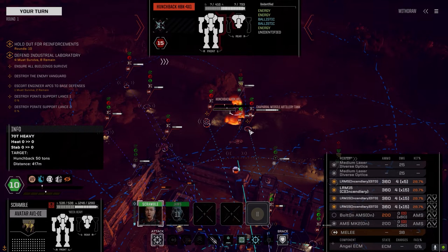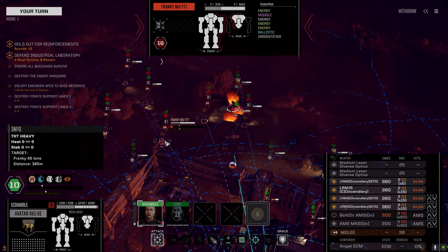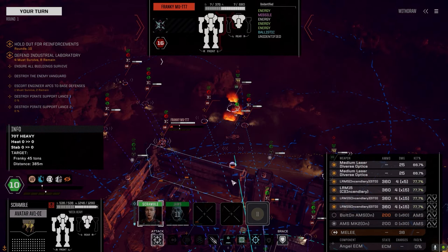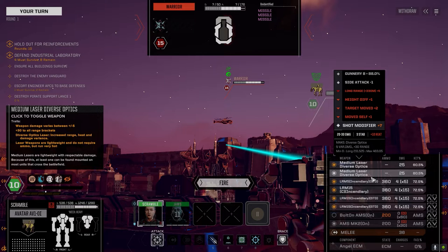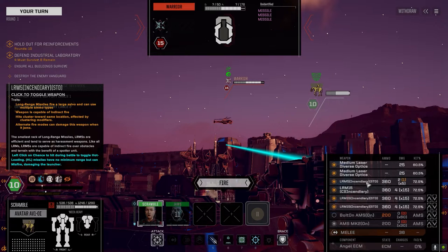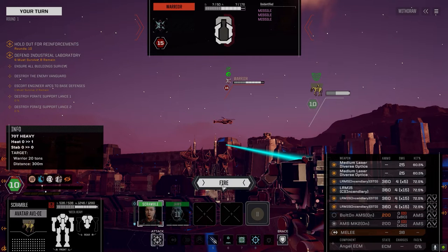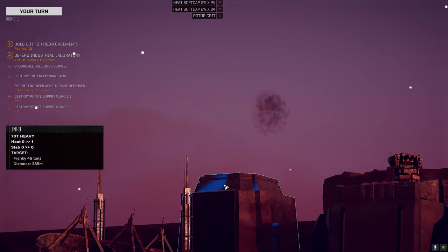The Frankie has got a PPC and a laser rifle, a lot of energy. We could drop incendiaries on him or go for a dedicated kill and blow up the chopper. We could just kill the Warrior and remove it from the battle. We've got LRM-50 so that's seven turns of firing. No heat on this thing, so let's just blow this helicopter up. Probably didn't need to use all that but better safe than sorry.